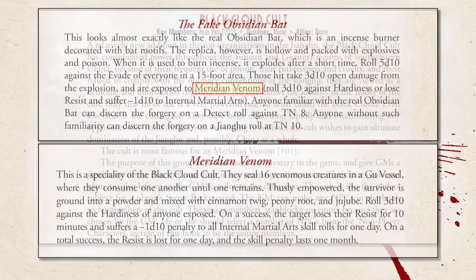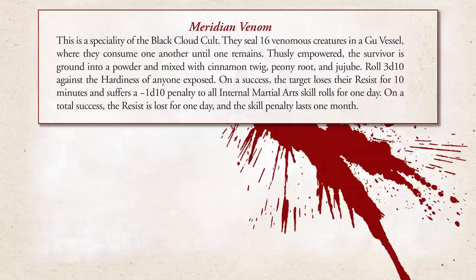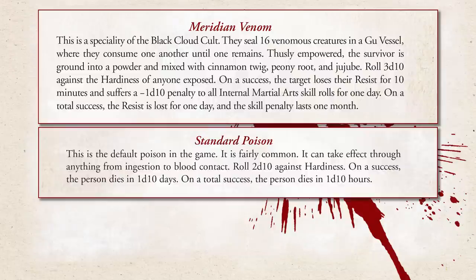One thing I deeply wish I had changed: the fake bat is loaded with Meridian Venom, which is a signature poison of the mysterious Black Cloud Cult. One of my player characters — notorious for making rabbit trails to chase — latched onto that information and tried his very best to make it the only focus of the adventure, forgetting everything else like the mission at hand. So had I paid attention, I simply would have swapped it out with standard poison, which also seems far more effective anyway, as Meridian Venom isn't very lethal unless you're planning to fight someone immediately after they've been poisoned.